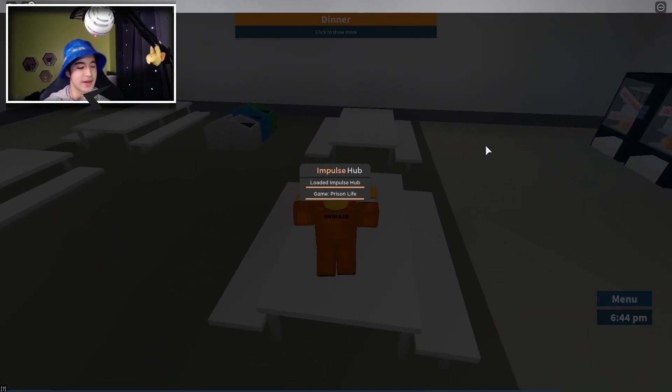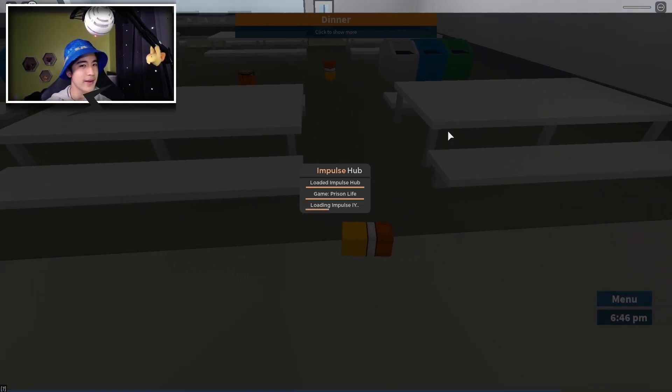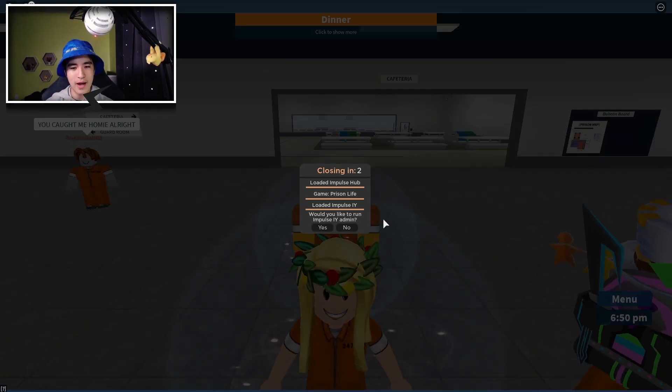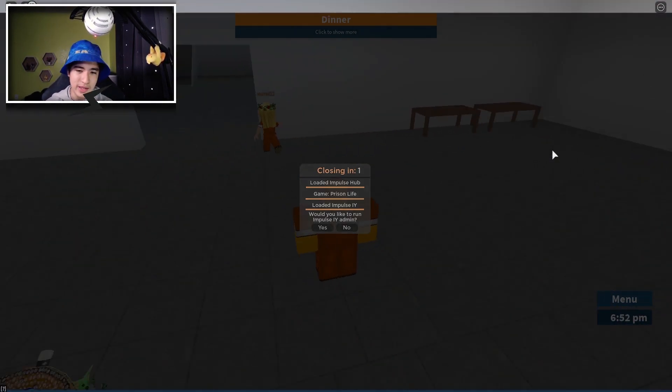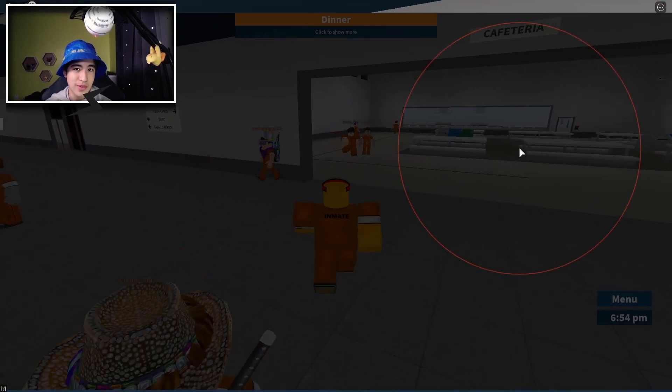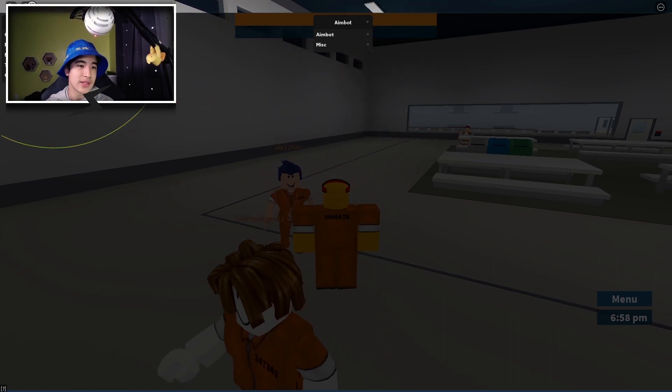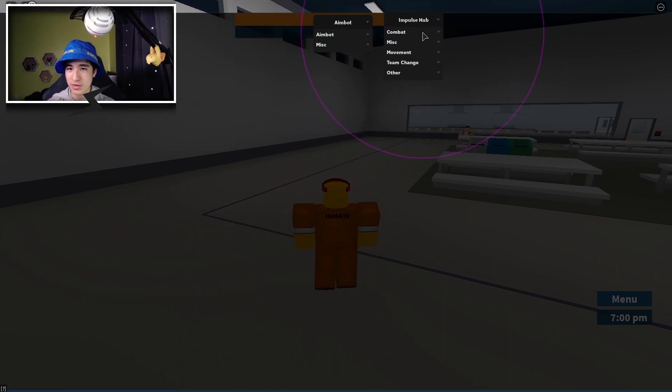It's now loading and detecting the game. Prison — why did I die? Anyway, here we are. Just give it a second. I would recommend not running Impulse Infinite Yield. It's your choice, but personally I wouldn't do it. So anyways, we have Impulse Hub with combat, miscellaneous, movement, team change options, and other miscellaneous stuff. But we also have our aimbox.